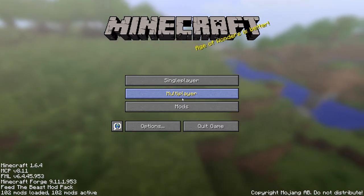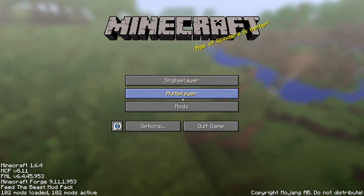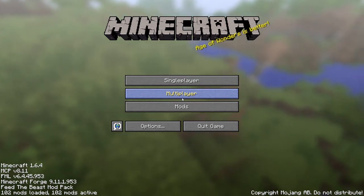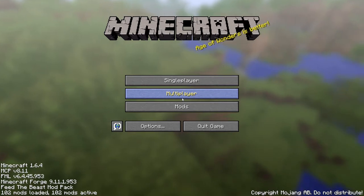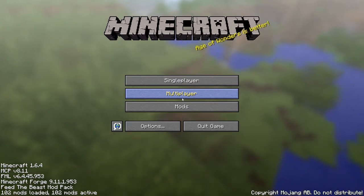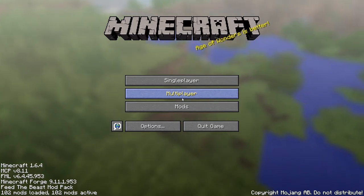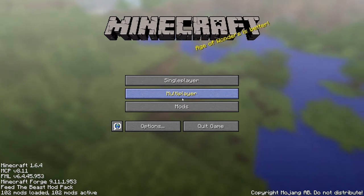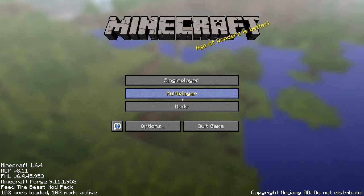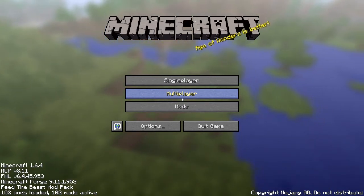I figured the best way to do this was to just dive headfirst into a new world on the Horizon pack. Before I get started, it is important to note that I did make two changes to the pack. By default when you get the pack, it has Blood Magic and Archimedes Ships disabled — I have re-enabled both of them. I will also not be using the alternate terrain generator mod that's been supplied; I just personally don't like it, it makes it a pain to find certain biomes. So we'll just be using regular Biomes of Plenty.